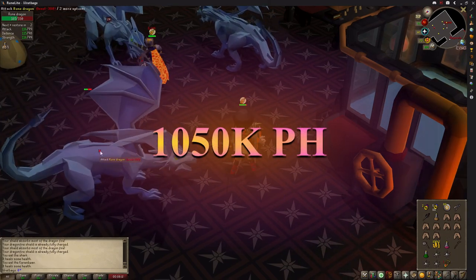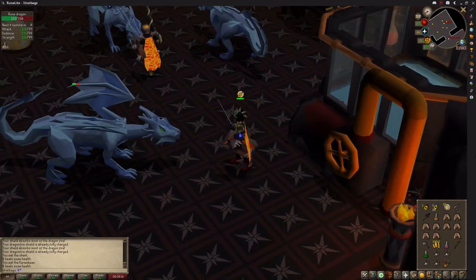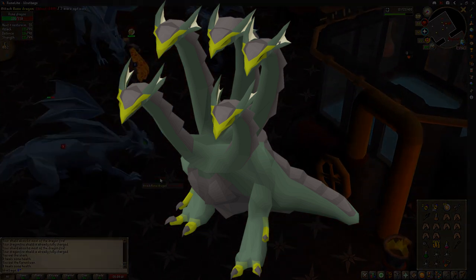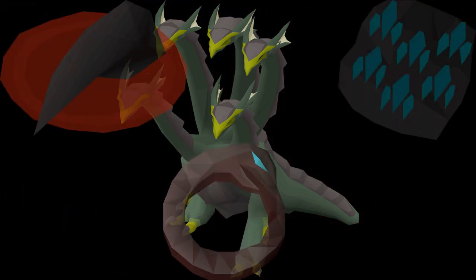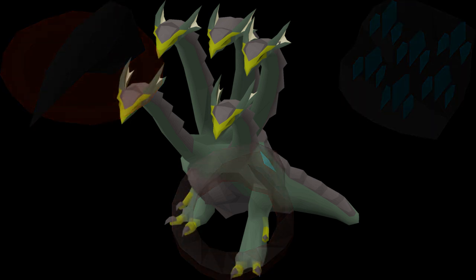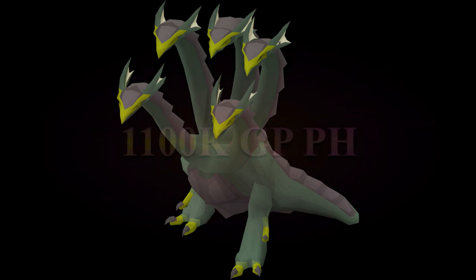And only slightly better in terms of GP and with a huge 95 slayer requirement is the alchemical hydra. You can also get leather, claws, and pieces for the brimstone ring here, as well as a load of high level herbs and runes. So if you're going for those items over prayer from the dragon bones you'd choose this over rune dragons. This will net you 1.1 million GP per hour.